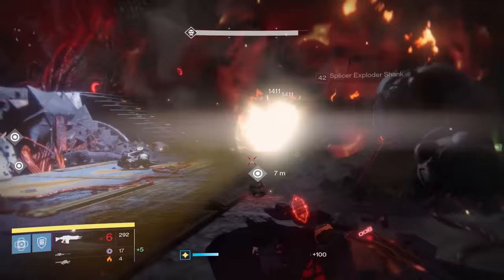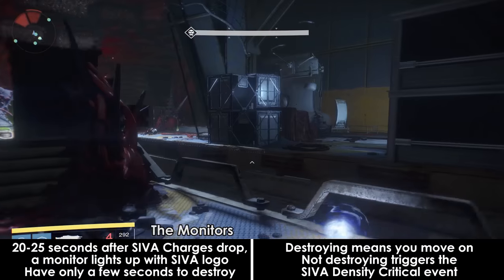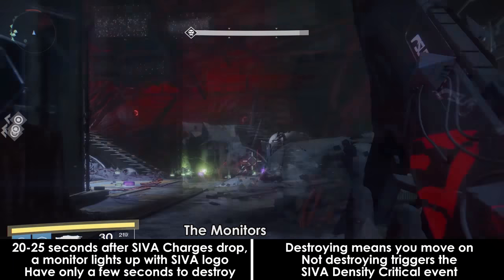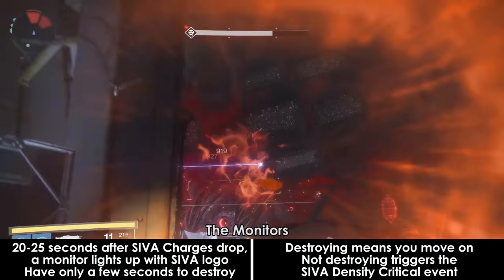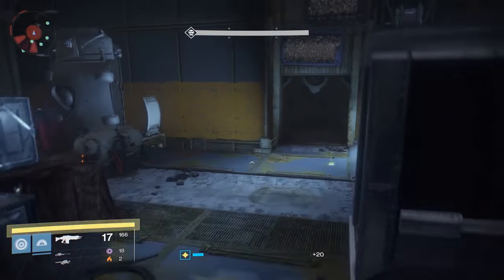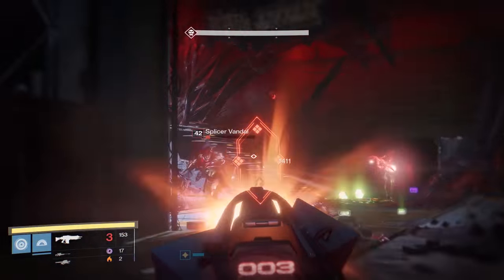Keep in mind that the bomb throws need to be highly accurate, as the boss strafes back and forth every so often and a missed bomb means you need to go through another cycle before you can damage him. Within 20-25 seconds of the SIVA charges dropping to the ground, a monitor behind the boss will light up with a SIVA symbol and there will also be a sound prompt. This monitor needs to be shot and destroyed immediately — you only have a few seconds. Not destroying the monitor in time will trigger the SIVA density critical phase immediately. SIVA charges will spawn every 30-45 seconds, and during downtime you'll be killing lots of adds coming from the 3 lanes, including major SIVA captains every so often.